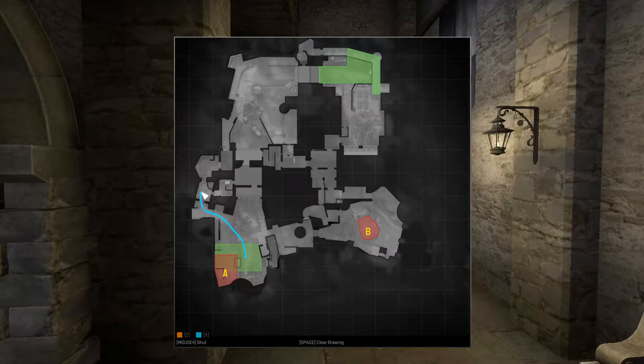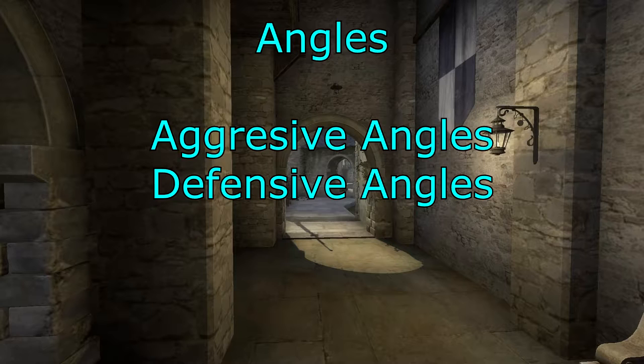For a good spawn for a counter-terrorist, to get into the last room of the corridors, it takes about 10 seconds to get into that doorway. For a terrorist from good spawn, it takes 11 seconds to get into the last doorway, or the first doorway for them. So if you have a good spawn, you can play to that last doorway, with the meeting angle across into the room.